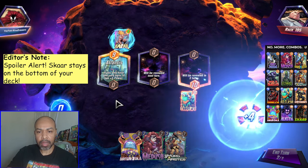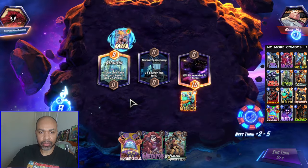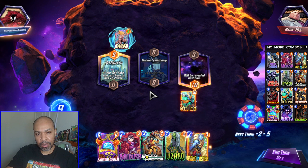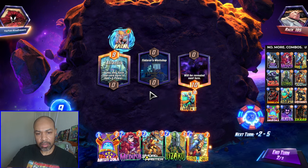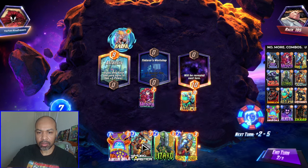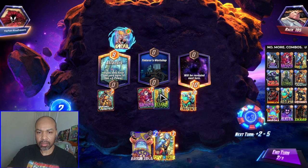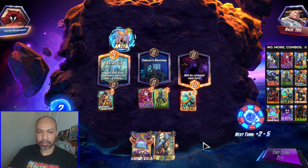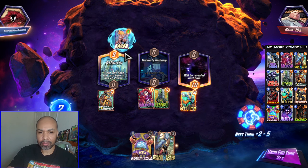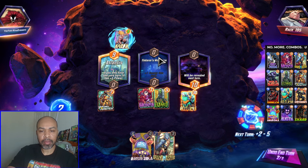It appears we might be going up against a Flood deck or Zoo with Kazar. I have Grandmaster, Zola. We're going Medusa middle, Swordmaster, and Lizard. This is where if you end up putting in Enchantress, she could come to shine here. I may be looking at an Ultron coming down.